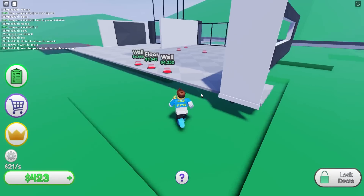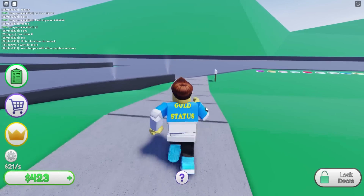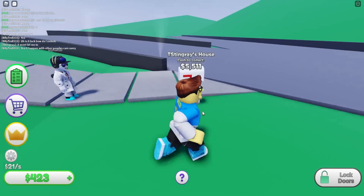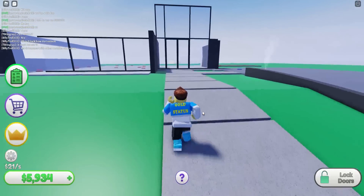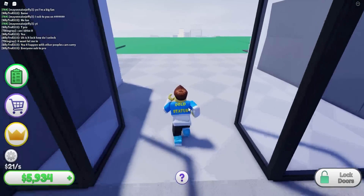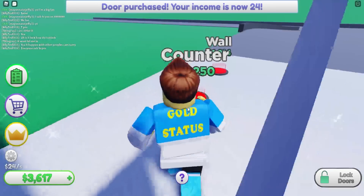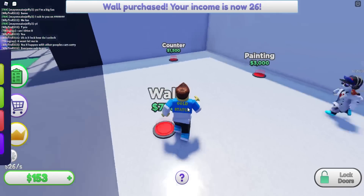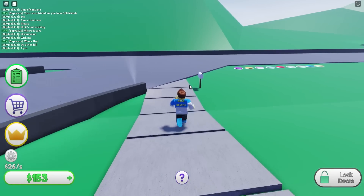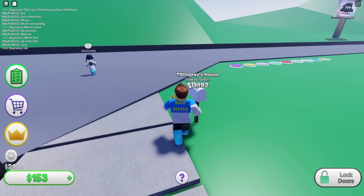Let me go collect my money. I don't have auto-collect, so I have to do it manually. If I get auto-collect, does that make my mailbox useless? I don't want that. We got 5,934 — wow! Let me get the floor for 960 bucks, another wall, a door. We're seriously broke again.